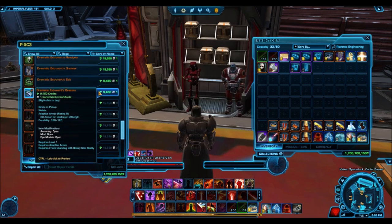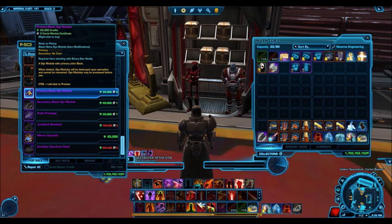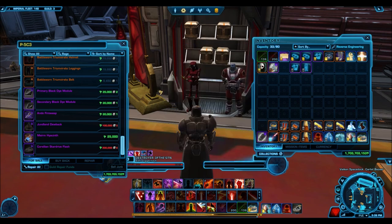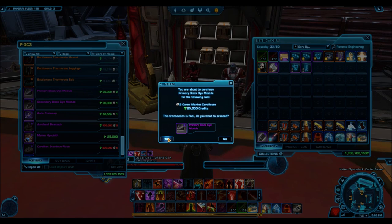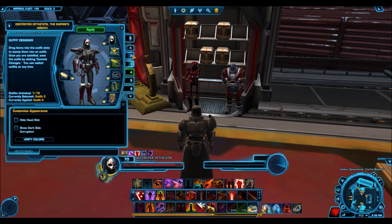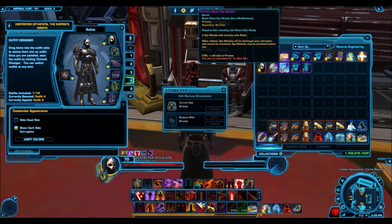Here's a great armor set that doesn't require too high a rank — only about six or seven cartel market certificates gets you the Dramatic Extrovert armor set, one of my favorites. It used to be bronze rarity but was so popular they switched it to gold. There's also the Triumvirate, and some dyes — the primary black dye on the Sith Recluse looks amazing. I'm picking that up right now for only two cartel market certificates and 25,000 credits. This is the core benefit: reputation and certificates from the same hypercrate.